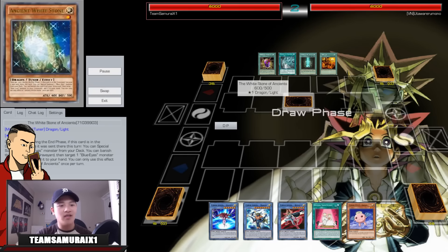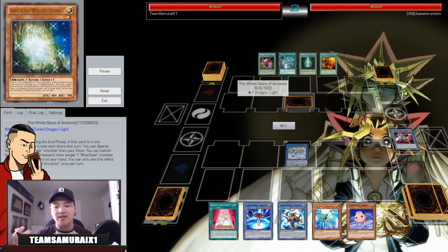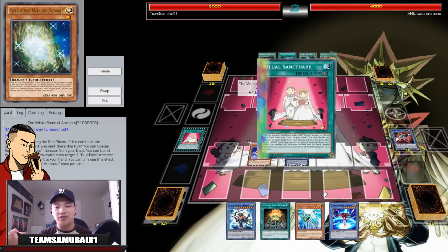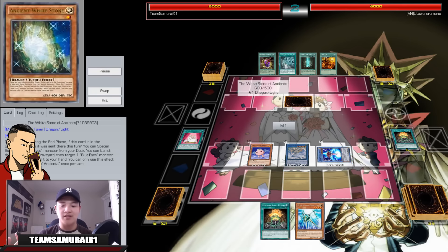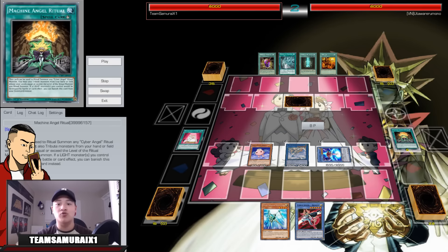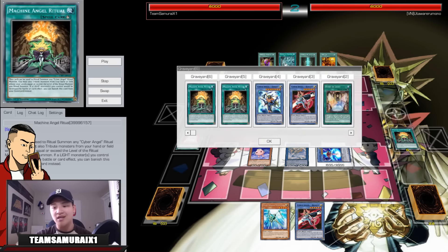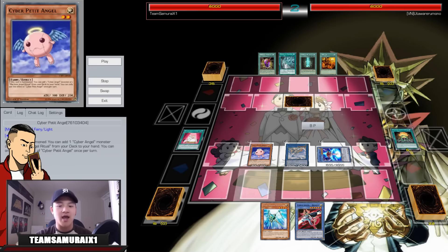Replay 7: I'm facing Blue Eyes again — he sets only the Ancient White Stone and ends his turn. I didn't open the nuts but I go into him-a-light, Sapphire Dragons, Benten searches Star Seraph, Petit Angel searches Machine Ritual, I go into Eita. Eita helps search Machine Angel Ritual to hand, then I activate Ritual Sanctuary to send a card to graveyard to add another copy — fueling my graveyard for destruction protection.